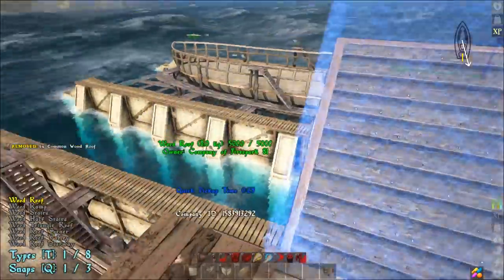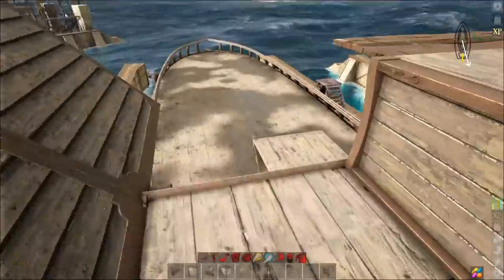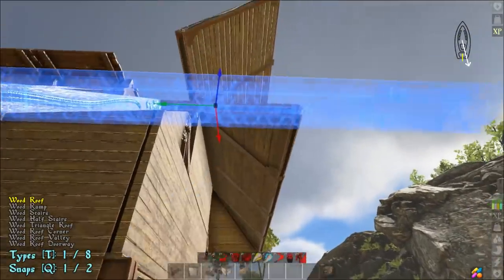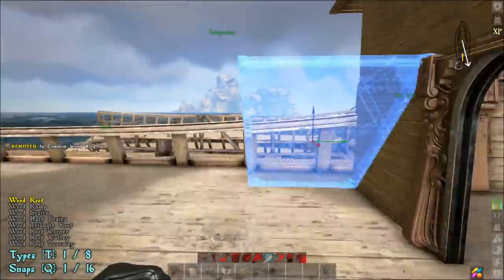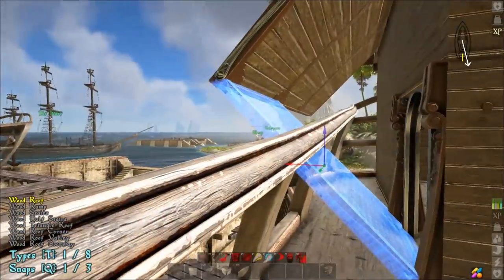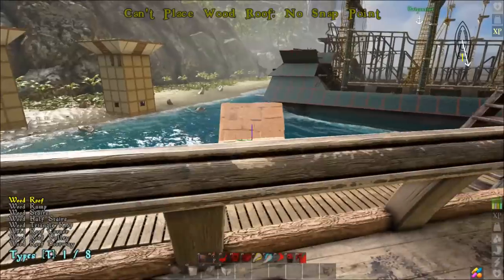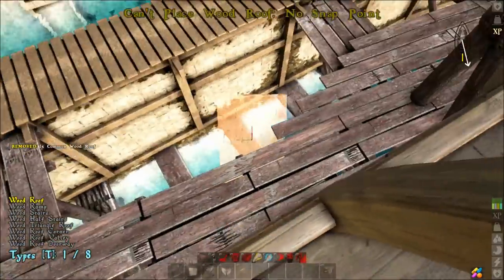Now create the wing armor — this provides cover across the top of the ship so your upper cannons don't get hit. Do that on this side, then the same thing on the other side. That makes it harder for cannonballs to hit your ballistas and cannons up top. Now come down to the bottom and create a second tier of armor. Snap it right underneath there and take three out that way, then come to the other side and do the same.